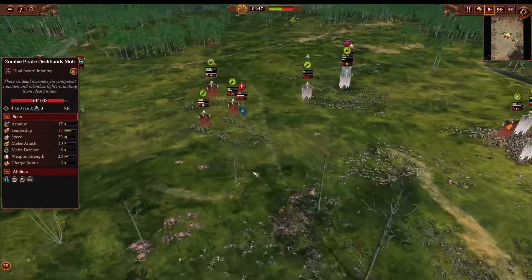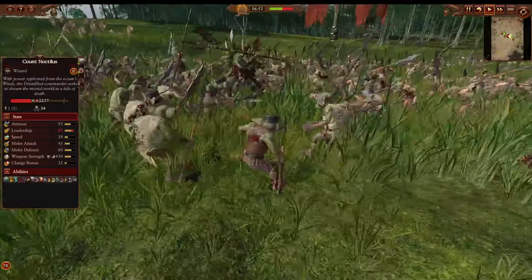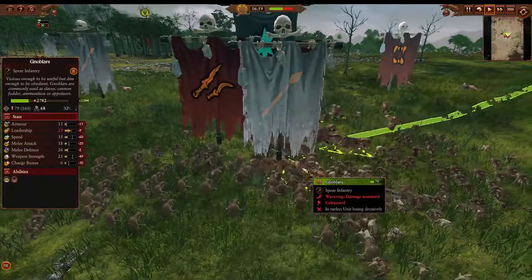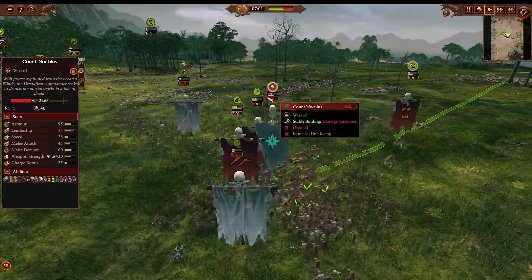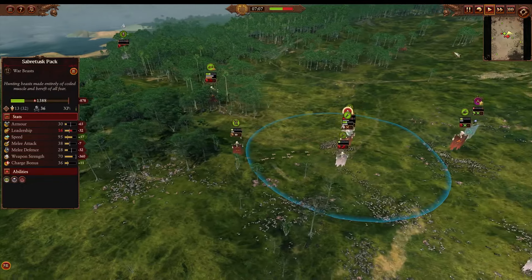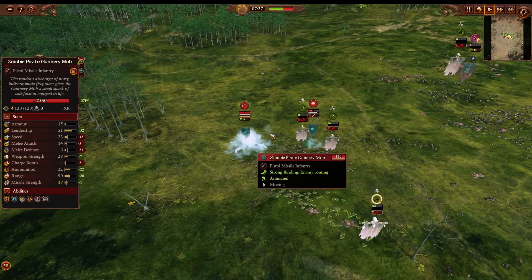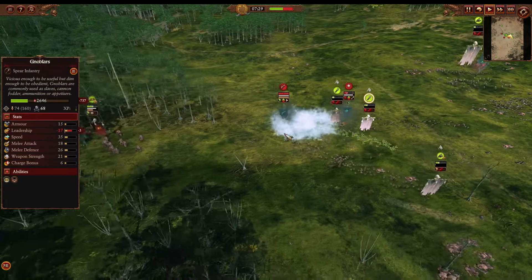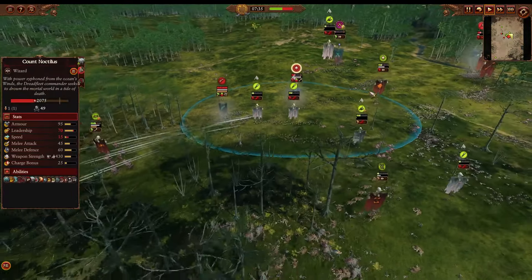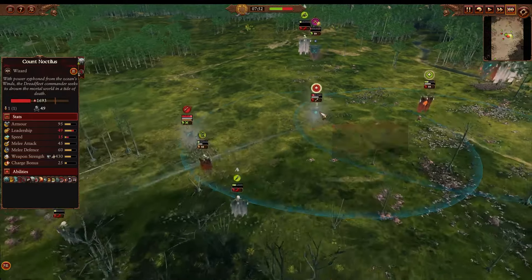The remaining Leadbelchers kited away and can fire into zombie chaff to clear them out. Now Noctilus is surrounded by these Knoblars just poking at his heels — he's going to be very tanky and it'll take a long time to grind him down. Meanwhile the Leadbelchers are firing, but they're probably decimating their own guys with those shots because they're not efficient shooting small infantry-sized targets, so I'd avoid that. A Pistol Mob summon is firing into the Leadbelchers while they try to shoot back.